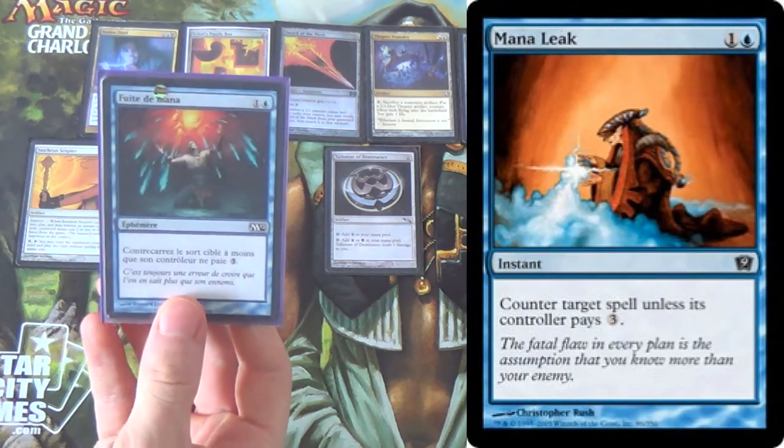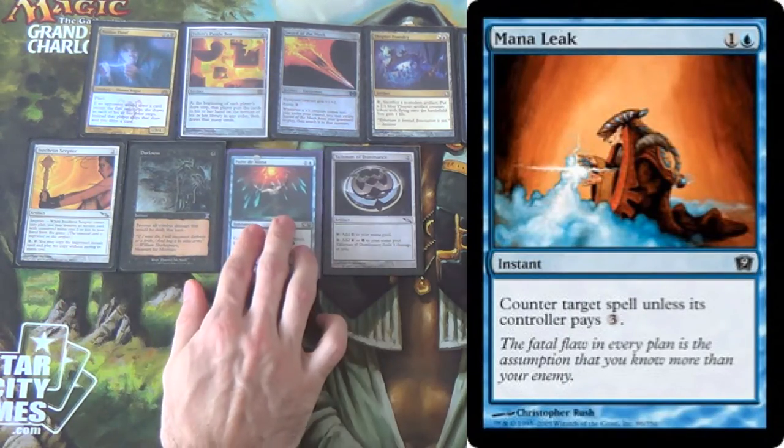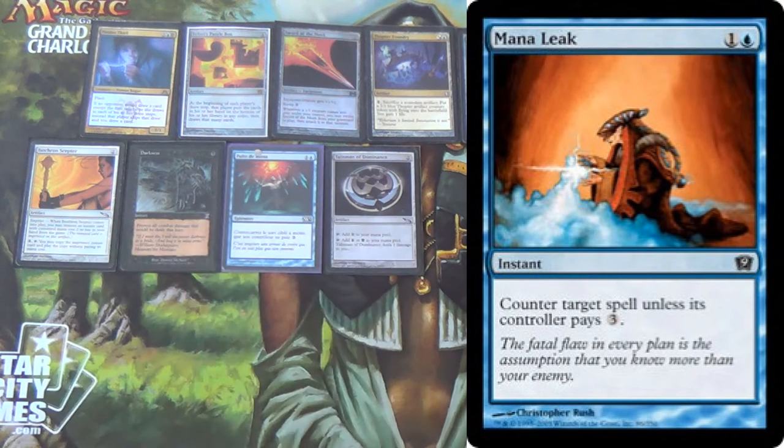We also put in Mana Leak. We would be running this anyway, and it makes more sense when there's a Scepter in the deck. We need to stall and hold the game until we can get out our win conditions.